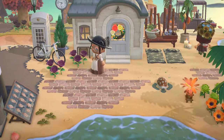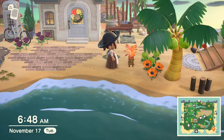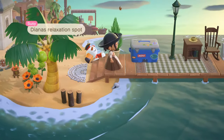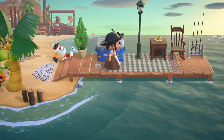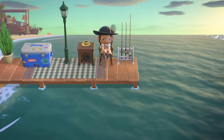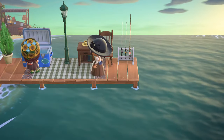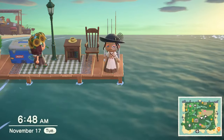Diana's house and this lantern — this color is better than the blue one I have. This is Diana's relaxation spot. Look at Gulliver — no one invited him! Fishing spot looks awesome. It's 6:48 a.m. — what a perfect time to visit an island. It looks so cool, I want to jump in this ocean.